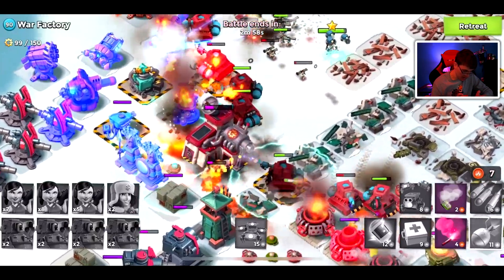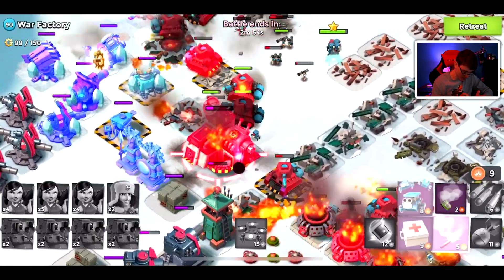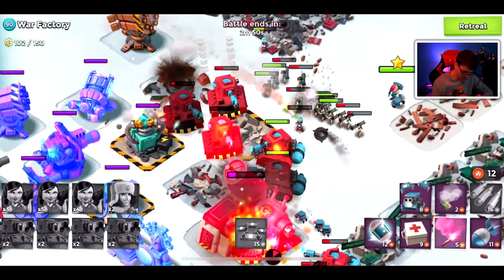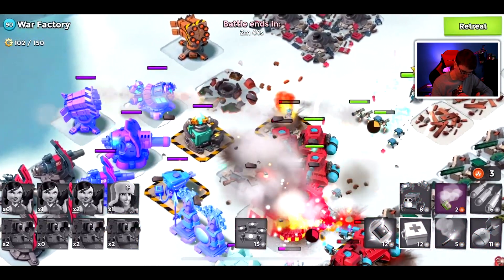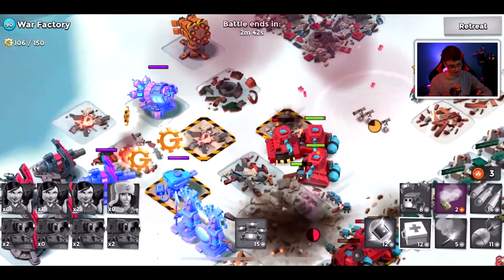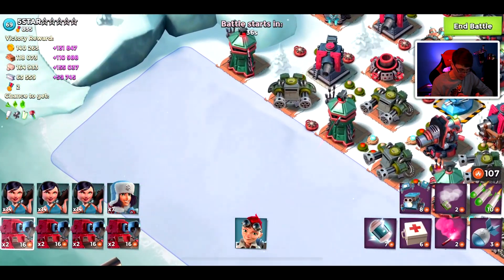Let's get a couple barrages and some artillery to speed up that HQ race. Throw a flare and just melt it down - we have no reason to be targeting any other buildings. We're down to a couple of Zookas - alert! That rocket launcher was deadly, but I think we're going to be able to take it out. Down goes War Factory!